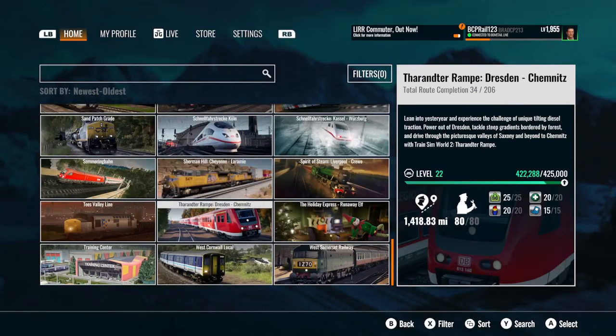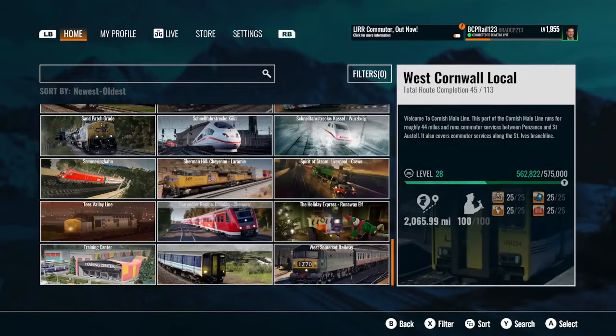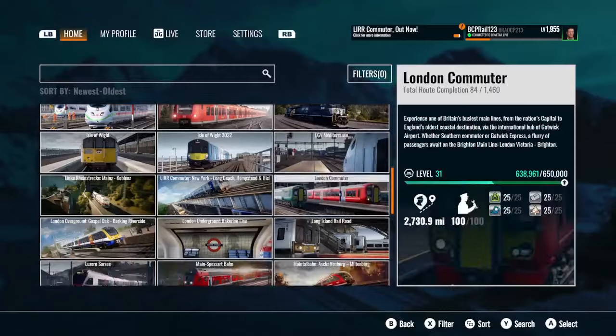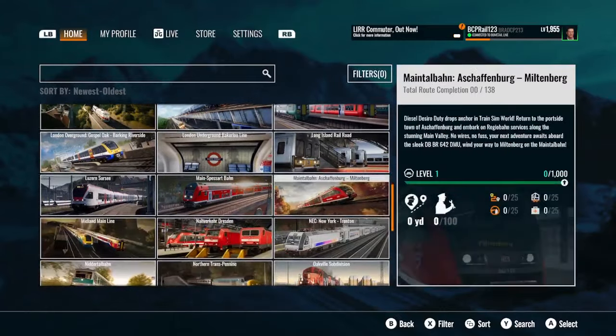For Dresden-Chemnitz: fixed an issue to ensure door locking works as expected. For Was Ignored: fixed the red light issue during the trunk service scenario on PS5 that prevented its completion — also hopefully on Xbox. Various localization improvements for Rail Driver. And that folks is the end of this episode of What's in the Update.